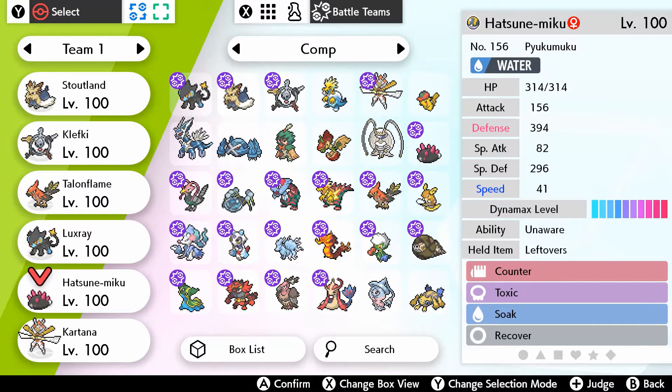We have Pyukumuku up next. Unaware makes it so that if an opponent buffs itself, those buffs won't do anything, which is good. It has the moves Soak, Toxic, Recover, and Counter. It's there for bulking up the team and making it more survivable — it's a physically defensive Pyukumuku. I'm going to struggle against more specially offensive teams, especially electric types, but that's okay. I've also got Counter just in case. If I need to Dynamax for Max Guard, since I can't use that twice, I can go for Max Knuckle and stall with Leftovers.